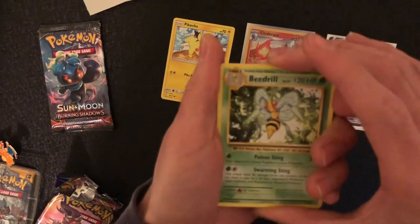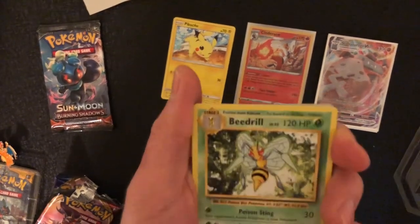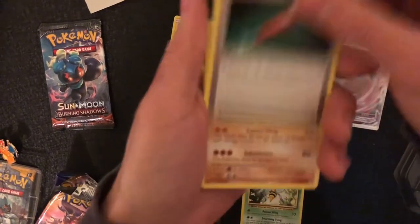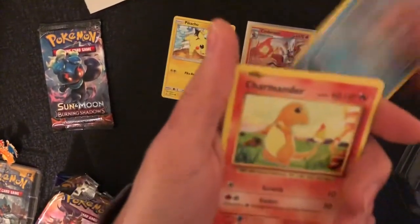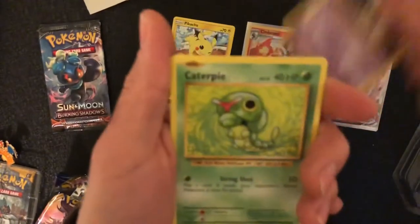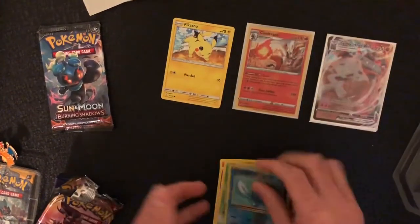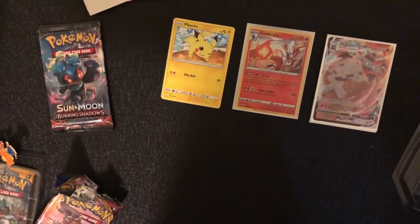Starting off we got a Beedrill — that was our rare. The Beedrill was our rare. I messed up the reveal. A Charmander — I wish we got a Charizard. A Diglett, a Drowzee, a Caterpie, Reverse Holo Poliwag. I can't believe I gave it away.